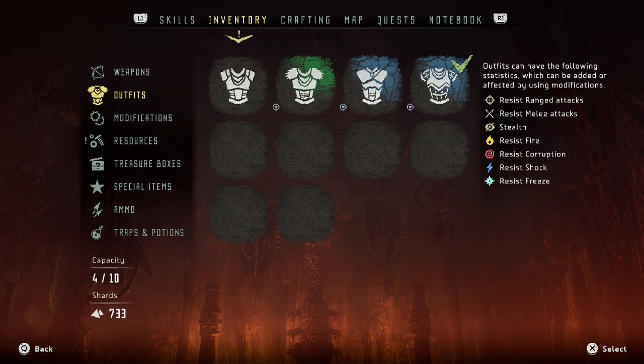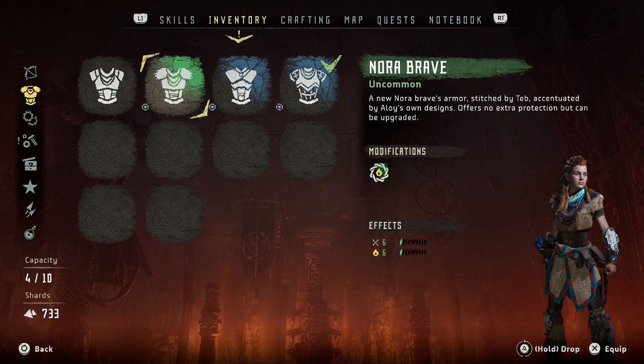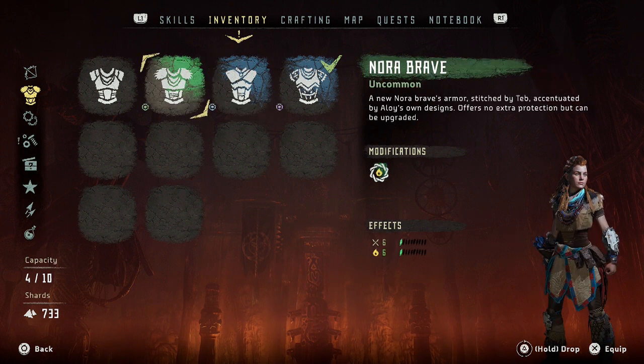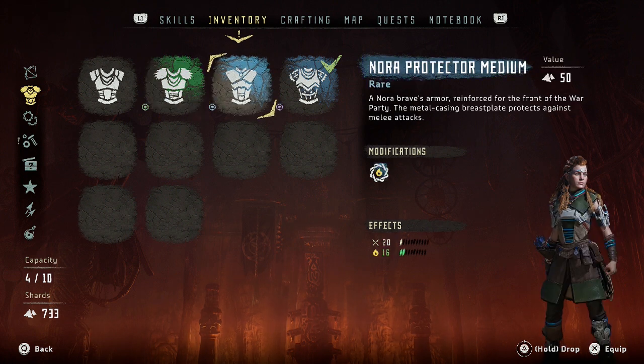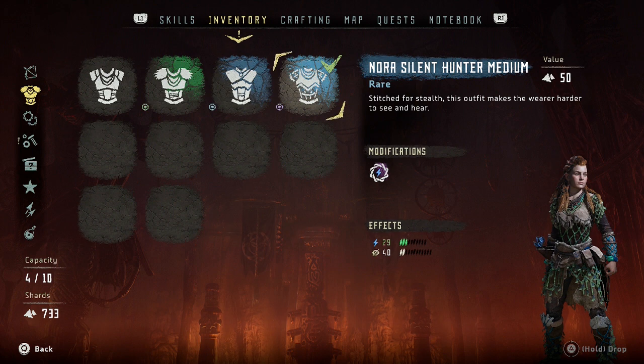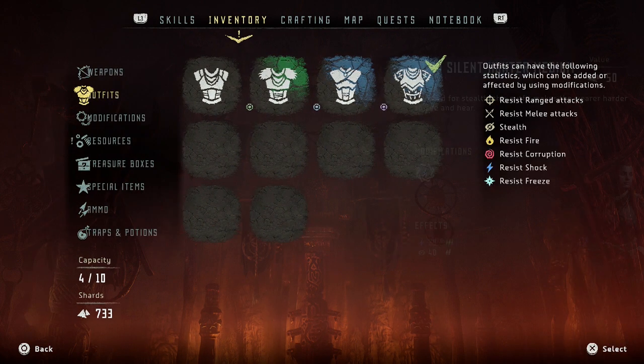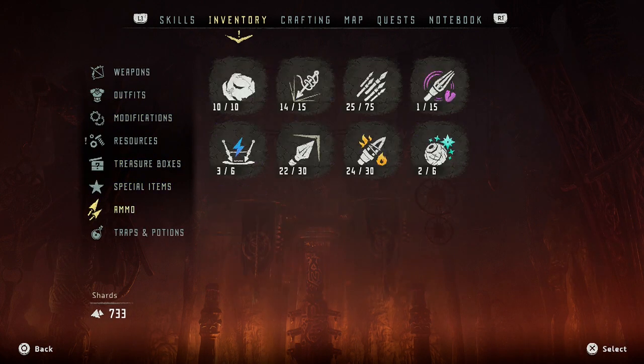Looking at armor — I've got that one, Norah Brave, Norah Protector. That one protects against melee, and those ones are for stealth. I don't have the components to make the other things.